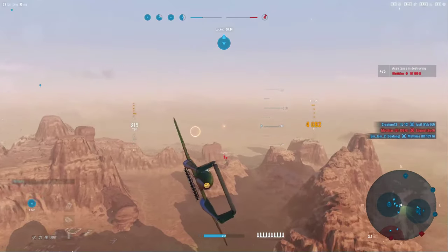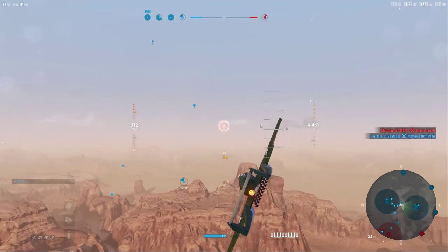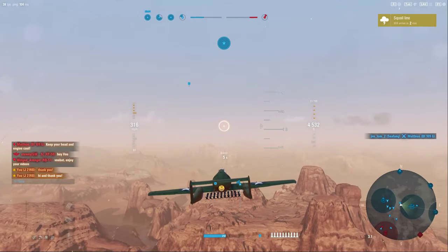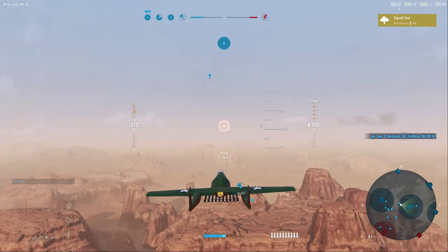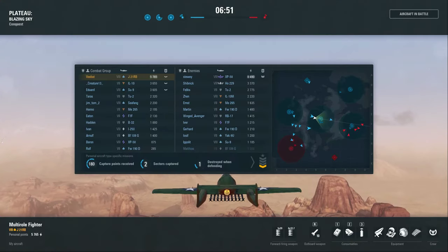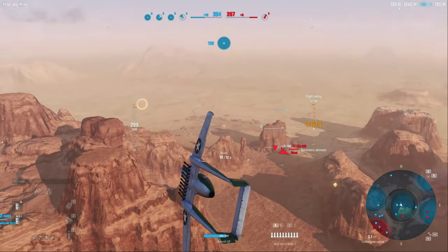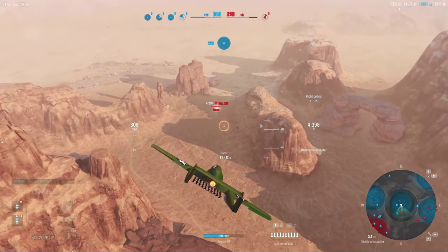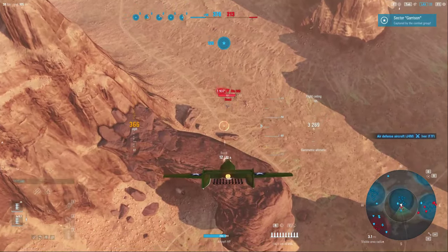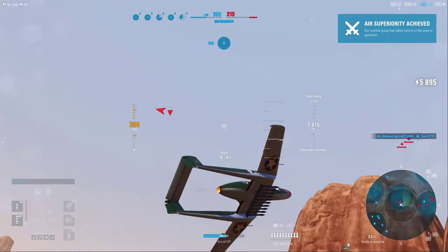I'm trying to sneak a kill on these bots, but Jim Tom in the Sea Fang is right behind me following underneath. I head toward the zone I think will be flipped quickly — they have the garrison to the south, but the one to the east is the one I suspect they'll take very fast, so that's where my effort should be. I spot a 265 down here and decide to dive on it, trying to get those 20s to make contact.